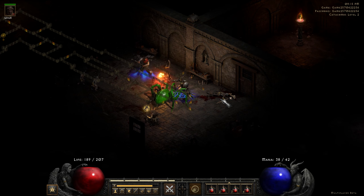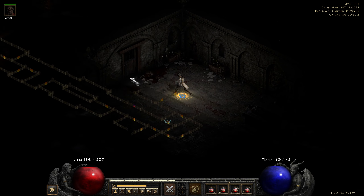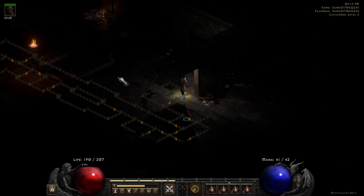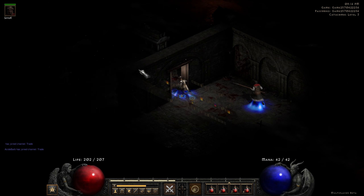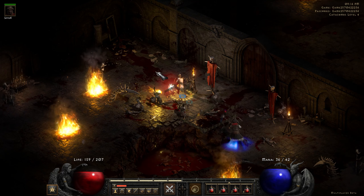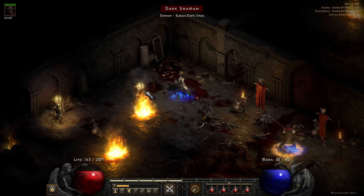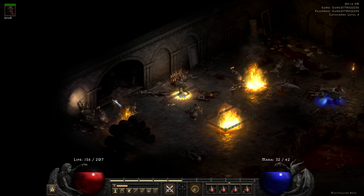I was so impressed with the dynamic lighting on the jail bar doors that I'm putting this much effort into finding one for you. Well, here we are at Andariel — I went ahead and found my way down here while I was looking for some jail doors. I don't remember if there are any bars or anything like that in here.